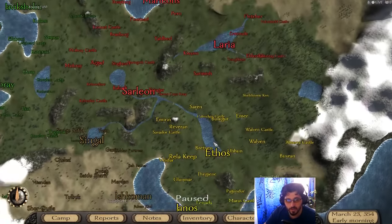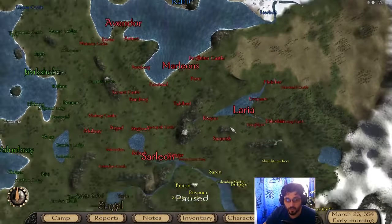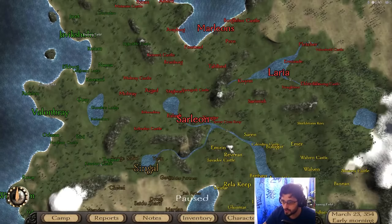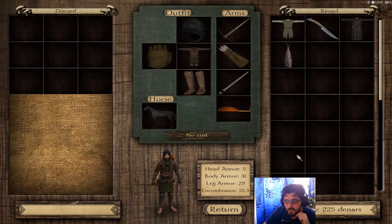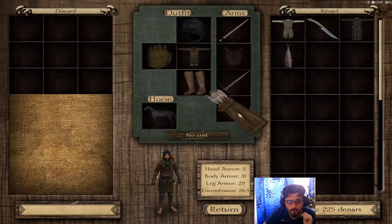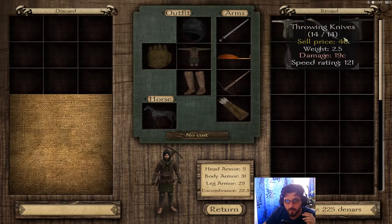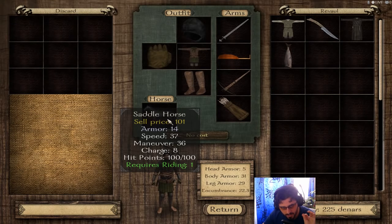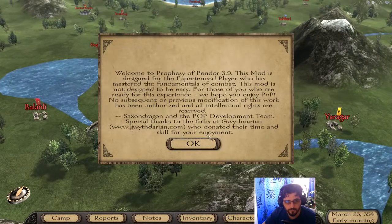We're not joining any factions yet. Each faction has a lot more story to it. We'll be on our own for now, looking to make a name for ourselves, gain reputation, and fight our way up. Looking at the inventory: we have a hunting crossbow, a common iron sword, basic bolts, loot that can be used as a shield, leather armor — items received based on our starting choices — and a horse, which is incredible.